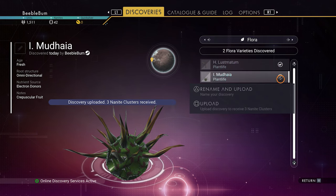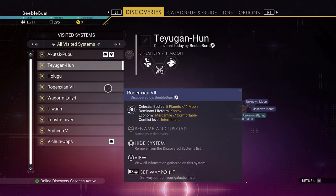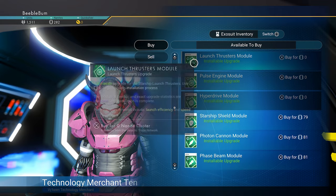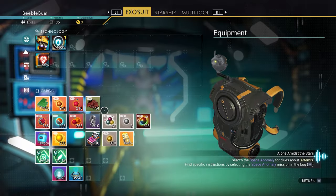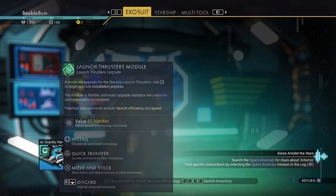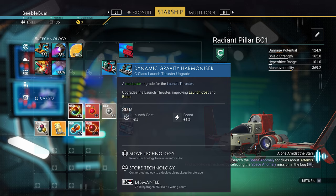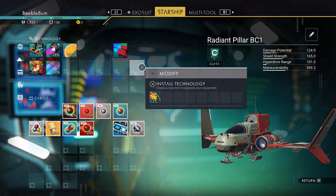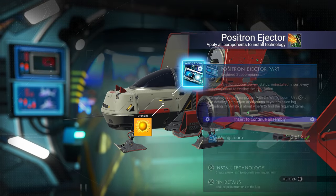We got 290 nanites — that should be enough. Back at the space station, let's buy two upgrade modules, install them, and then dismantle them again, which gives us the two wiring looms we need. Now on the ship, we can install the positron ejector, which is an amazing weapon to mine with.